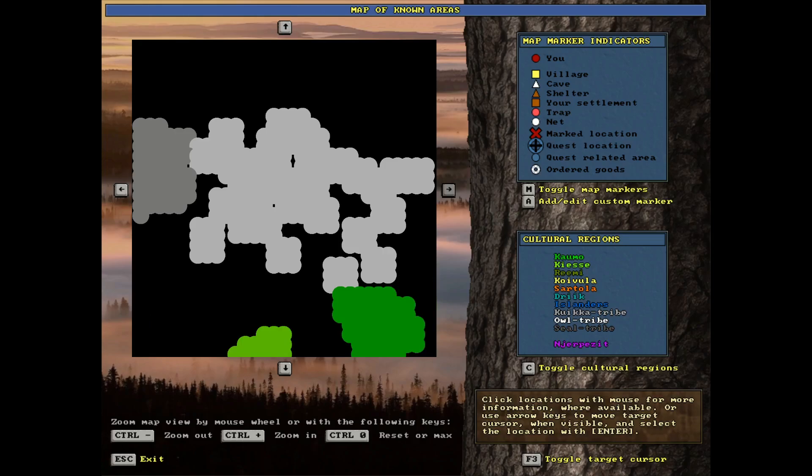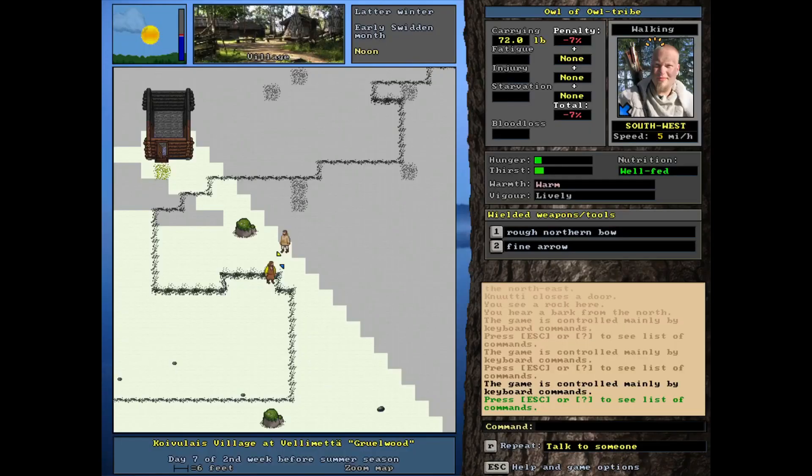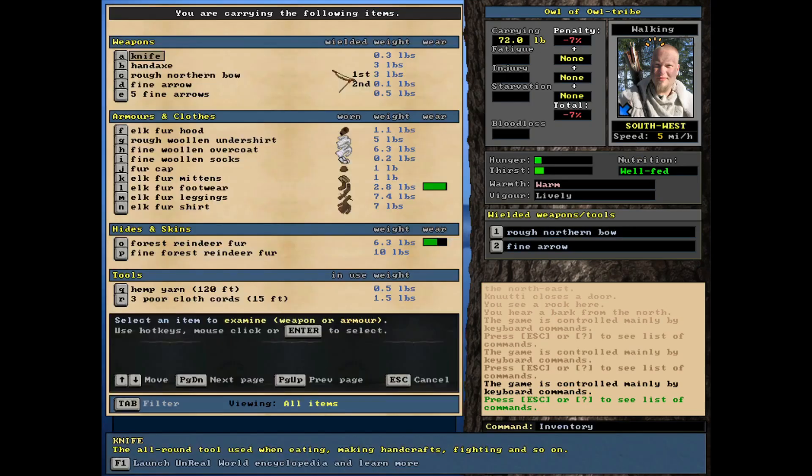The elders of our tribe - the white owl tribe up here - would like to know this new technology, blacksmithing. That's our goal. We've had pretty successful hunts so far - we've killed two deer. You can see the furs for both of them. One of the best skills my guy has is hide working, so I was actually able to produce a fine forest fur, which is good.